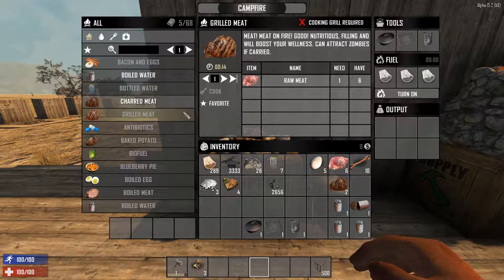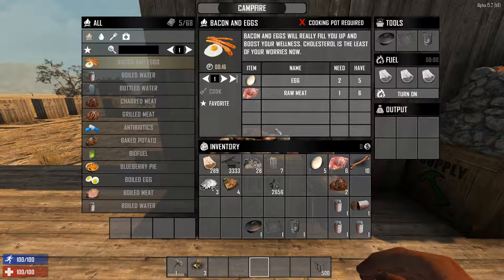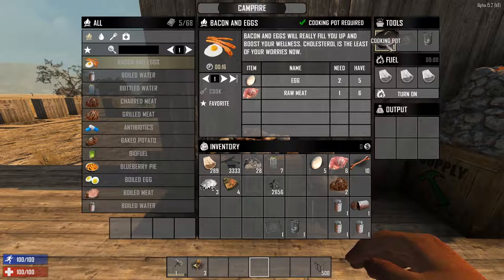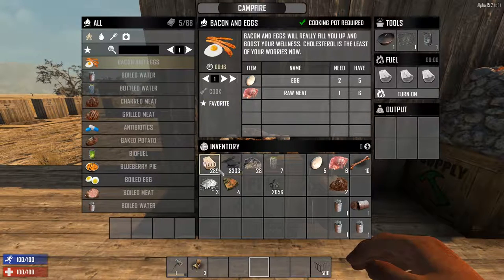I would definitely make that a day one or day two priority — always look for those. To add the tools, simply take them from your inventory and drag them to the top right of the screen, to the selection marked tools. You know you did it correctly when you see a little one in the picture. You can also shift-click to add instantly. Once it's there, you don't have to do anything else special to use it — just have the supplies you need and the recipes will be unlocked.